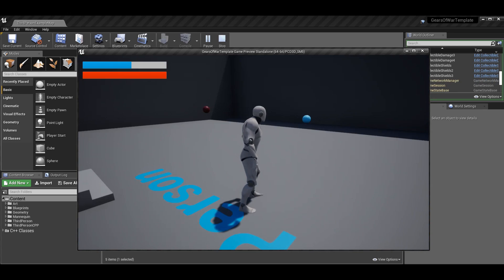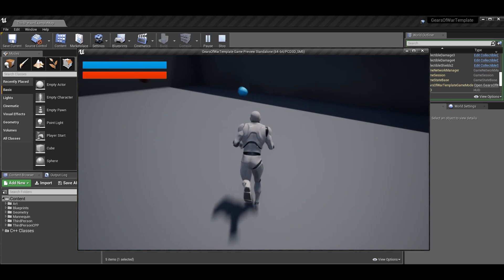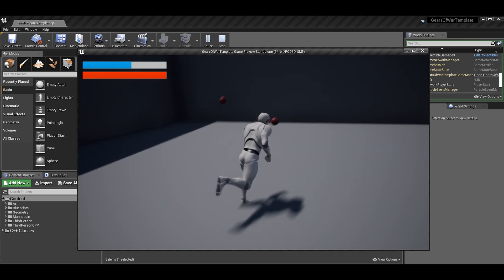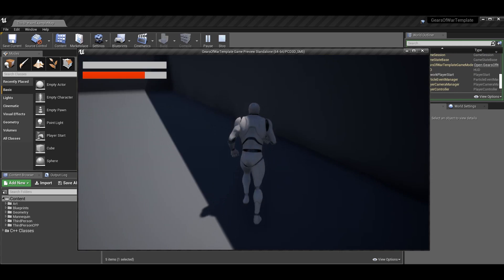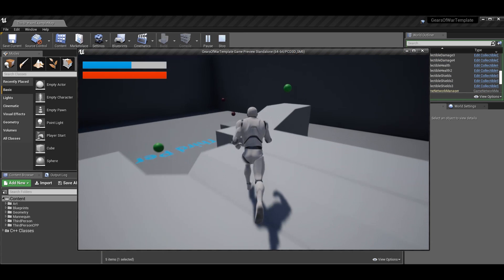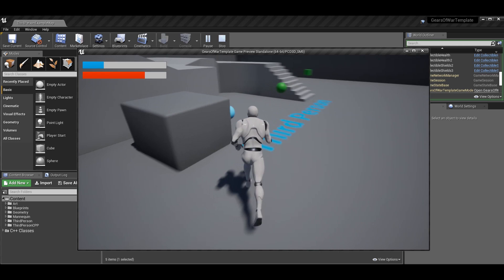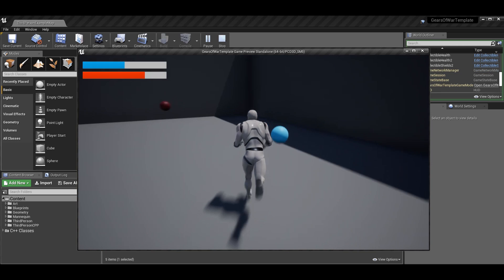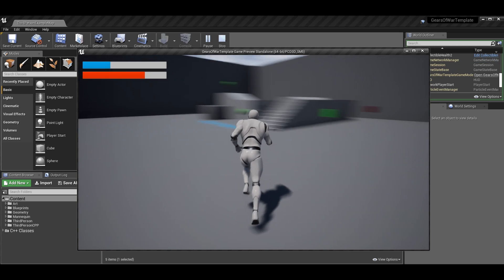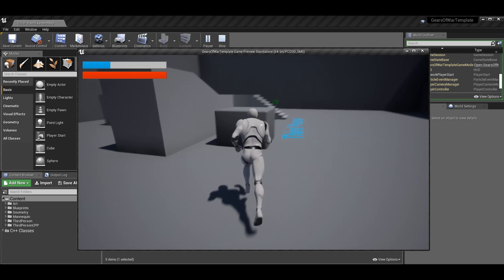So if I heal my health, my shields don't heal — which is what we want. If I heal my shields while they're down, they do heal. When I take damage I should take it from shields first, then health. The final test case: if I lose all my shields I should be able to collect shields, keep my health the same, take damage, and it should come out of my shields — not my health. Then I can heal my health. That's how you know all your functionality is working.